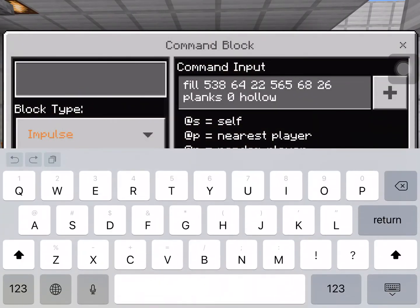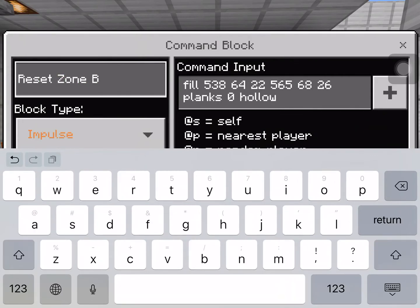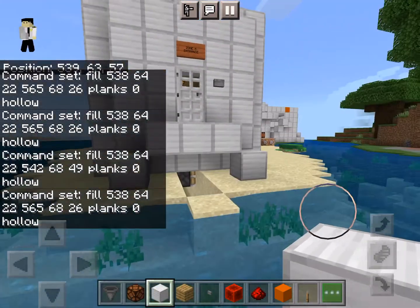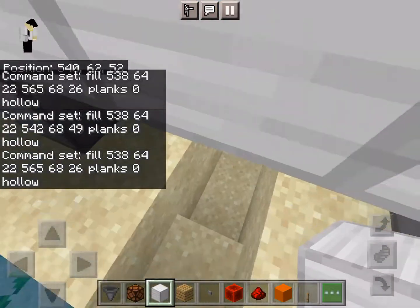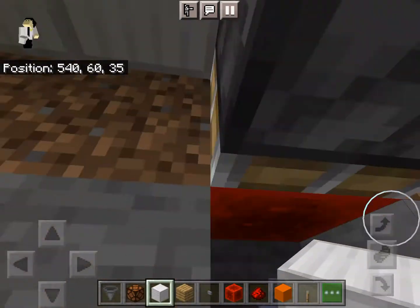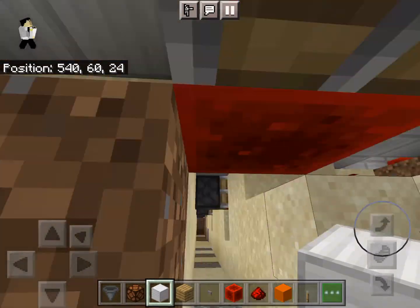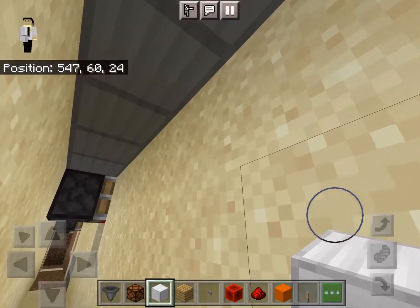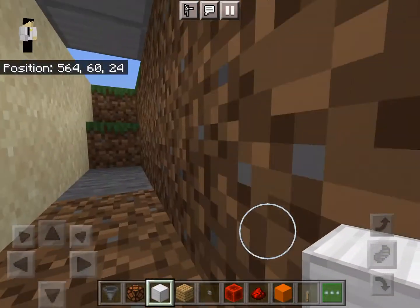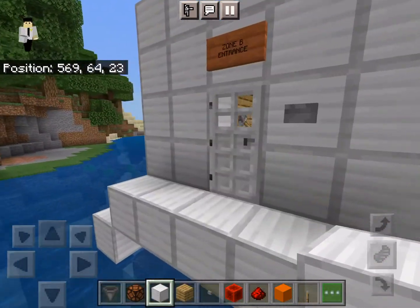I think this is zone B, I'm not sure — let's just do that for now. Let me give you guys a tour of the underground wiring system. This is the main detector system. It's a basic regular piston pushing a redstone block to get a sustained signal out of the observers — a pretty basic detection system. This is just the underground system. I'll be showing you guys the inside now.